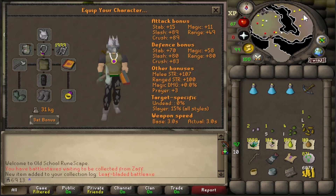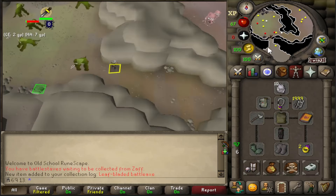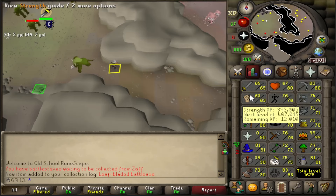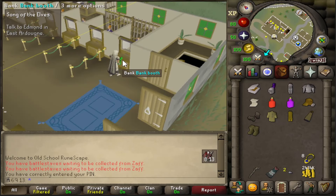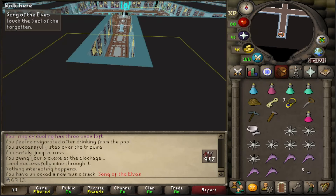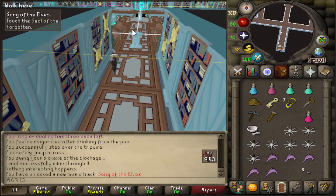I can do something else now - that looks so cool man. My new AFK activity is training attack and strength. I think it's about time we started Song of the Elves, don't you? Let's go - this part is probably the bit that I'm dreading the most.